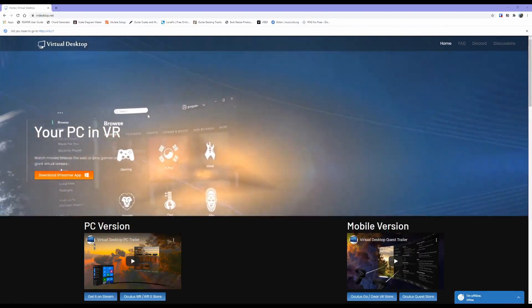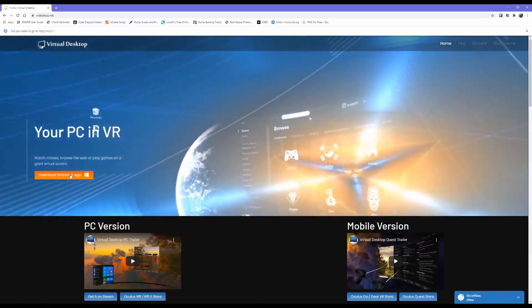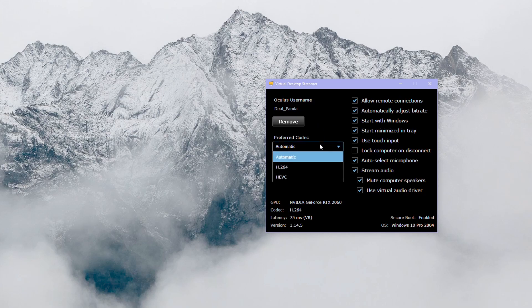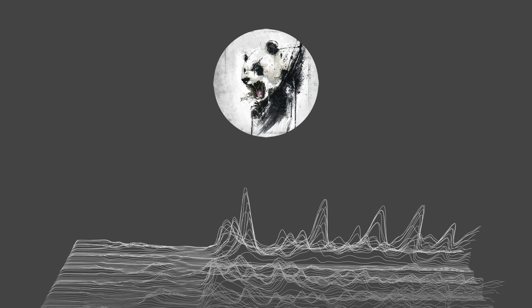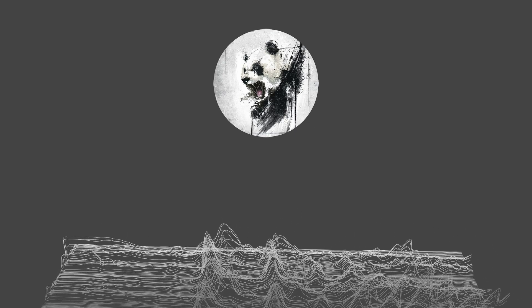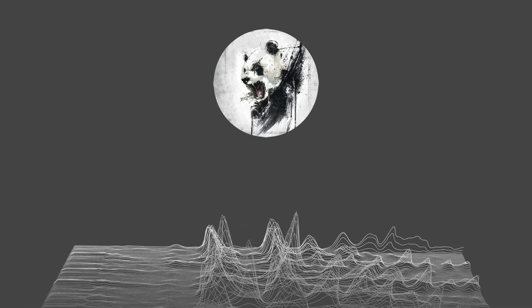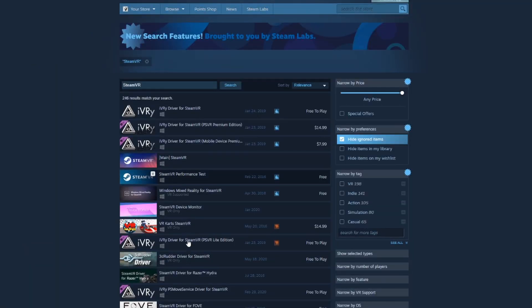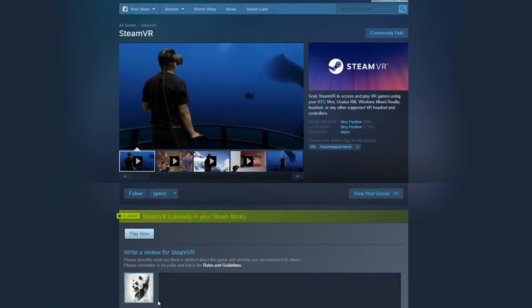Next, you need to install and set up the Virtual Desktop Streamer app from their website. Once you have it downloaded, type in your Oculus username, as this is how the app will find your headset. As for the preferred codec, I use Automatic, but there are two other options you can try if you aren't getting the results you want. As for the other settings, I have all the boxes checked except for Lock Computer on Disconnect. If you have Steam games, download Steam and SteamVR. To download SteamVR, simply look up SteamVR in the Steam Application Store's search bar, and then select Play Game.